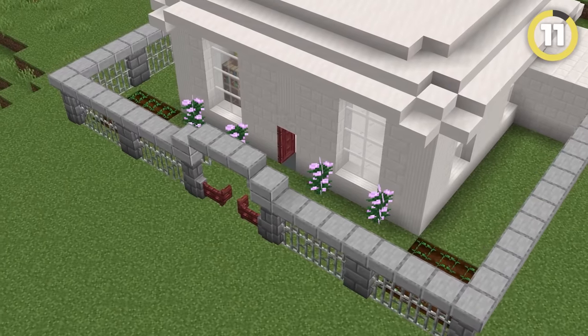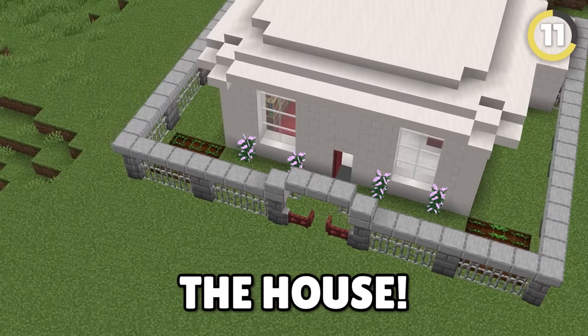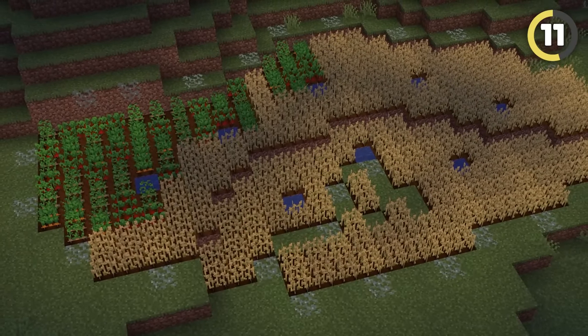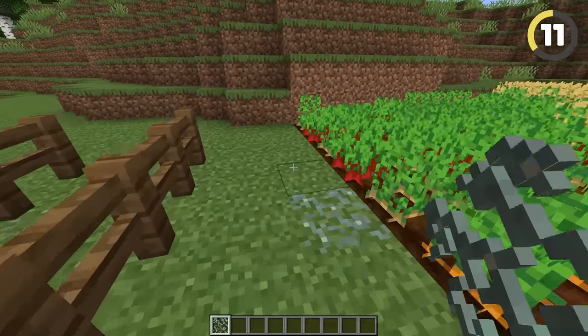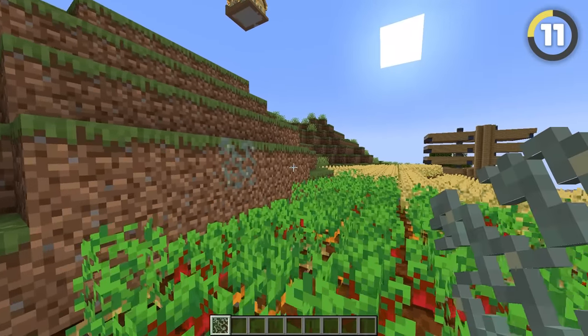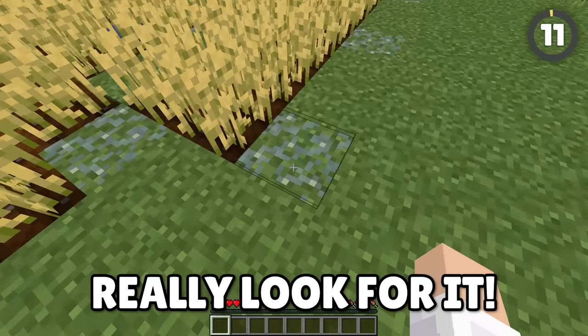Gardens in Minecraft are kind of boring. You could have an amazing house but have a bad garden, and it brings down the entire aesthetic. So how can you have brilliant lighting in your garden without placing torches everywhere? Use Glow Lichen — a perfect block for lighting up your pathways whenever you do not want to line them in torches or lanterns, and it's hidden from sight unless you really look for it.